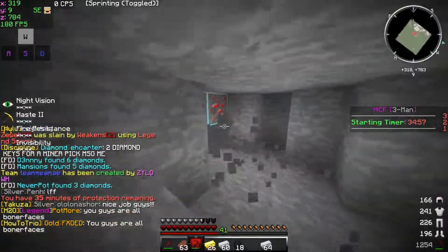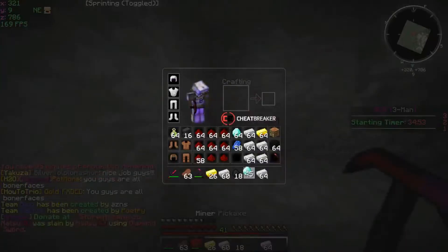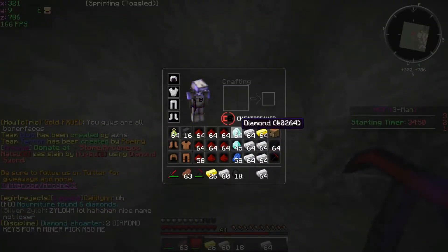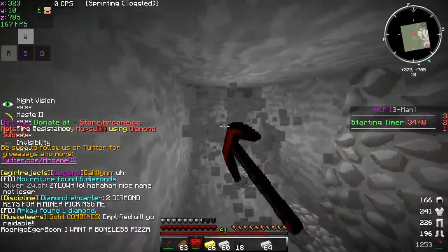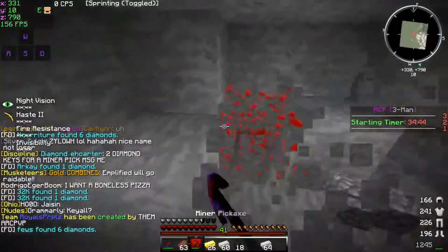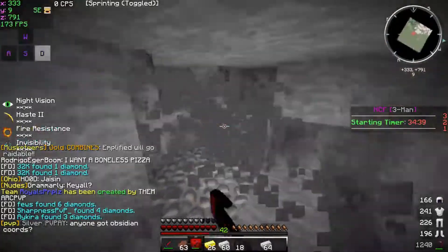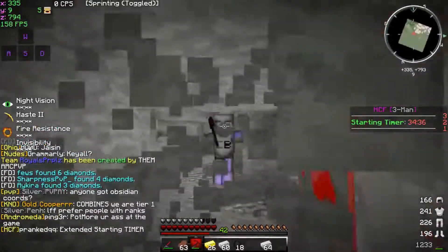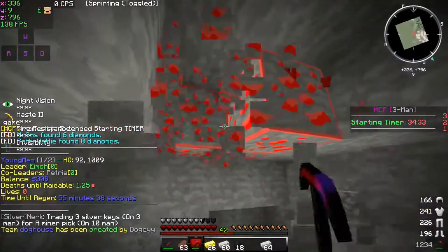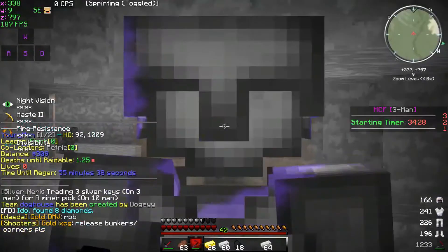Alright boys, right now we are mining and we just found diamonds — we have over a stack right now. We just got 45 from 4 diamonds, so now we have a stack and 45 diamonds. I'm going to make these into blocks soon when we run out of inventory space. I'll bring you back when we find more diamonds or we've surfaced to find some PvP, or we're going to finish our claim. Petrie died, so now we're on 2 DTR and we just have to be cautious of what we do now.